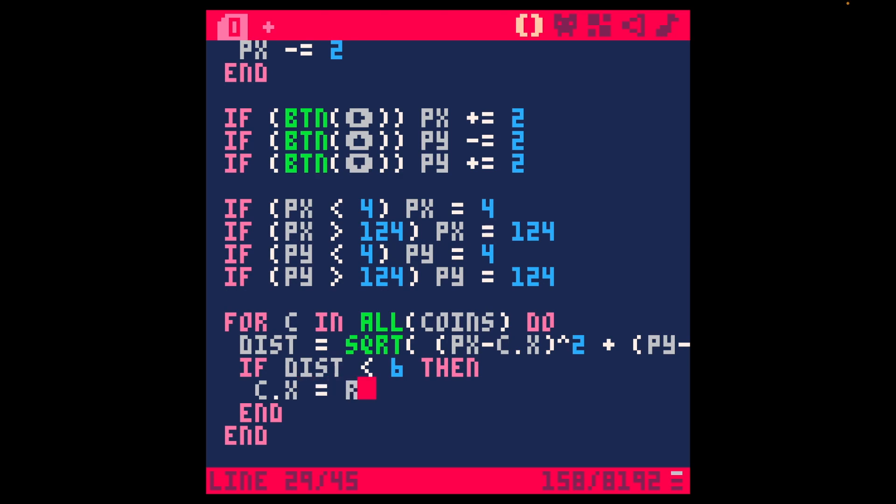From here, the easiest thing to do with the coin when collected is to just make the coin move to a new random position. So c.x equals rnd(128) — rnd creates a random number from 0 up to but not including 128. It will generate a decimal value, but because we're doing positions we don't really need to worry about that. If we run this, and try to collect a coin, it will go somewhere new.